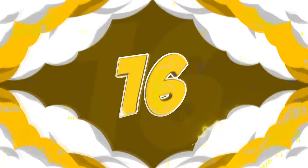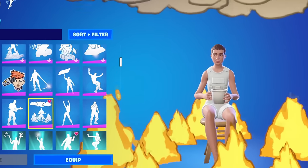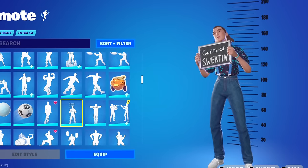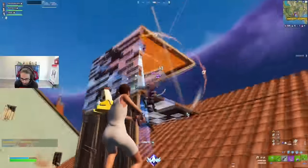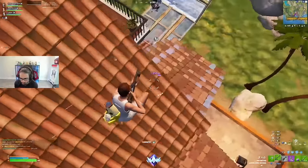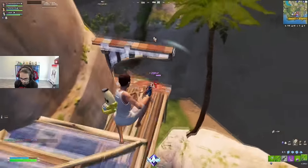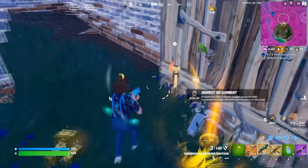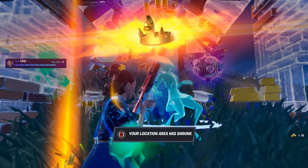A lot of tryhard players have been using number 16: 11, paired with the Slasher. 11 is part of the Stranger Things collab — one of the more surprising collabs from Season OG, since the original Stranger Things skins from Chapter 1 hadn't been seen since. The Slasher pickaxe was added in Season OG with the Michael Myers collab, and it's one of the coolest-looking pickaxes of all time, fitting in with every single edit style of 11.